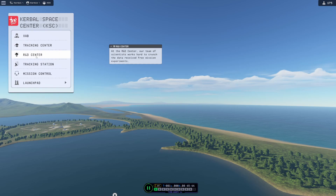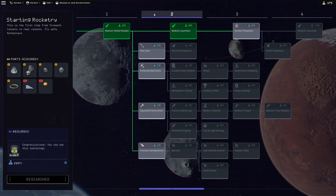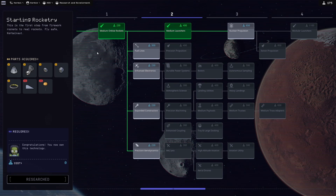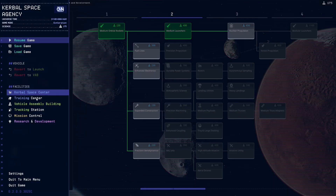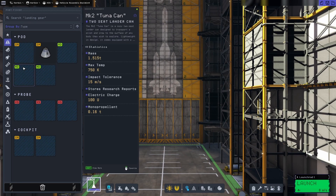I think we did all we wanted to do in the R&D Center last time — unlock this and get to here. Yeah, we have 175 science left and nothing costs under 175. What we are going to do now is go to the Vehicle Assembly Building because we are about to go back to the moon and land next to what I'm going to assume is a moon arch.